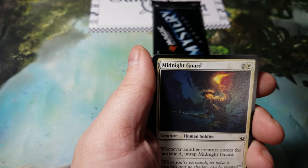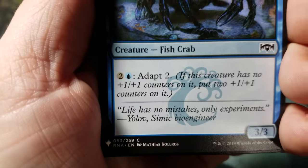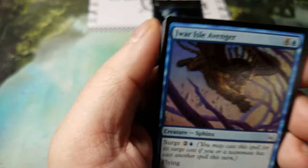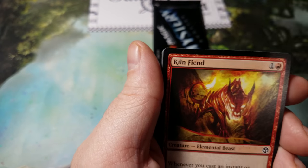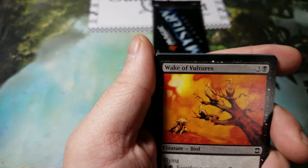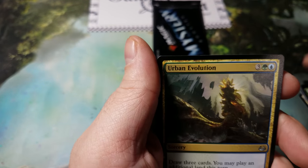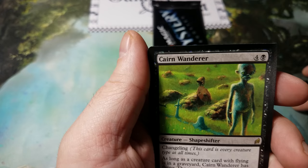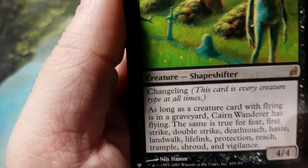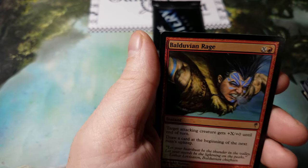Alright, two packs left. We've got Leonin Relic-Warder, Midnight Guard, Skitter Eel — really cool art, by Matthias — Korloth War's Isle Avenger, Duskmantle Scavenger, Wake of Vultures, Kiln Fiend, Cinder Scrapper, Prey Upon, Harmonize, Urban Evolution, Herald's Horn, Kaervek the Merciless — pretty cool looking card — Precursor Golem, and Balduvian Rage for our foil.